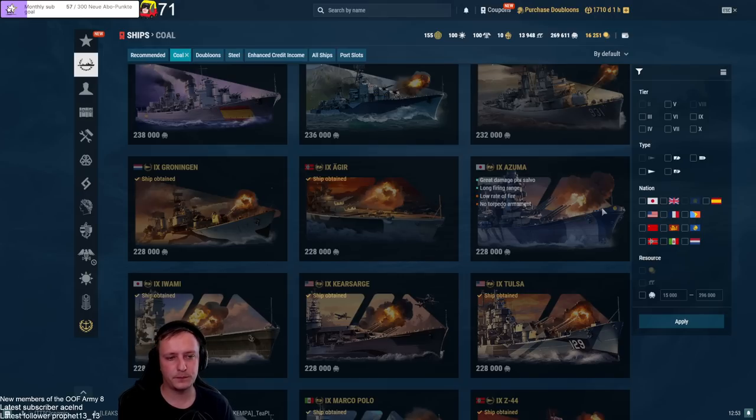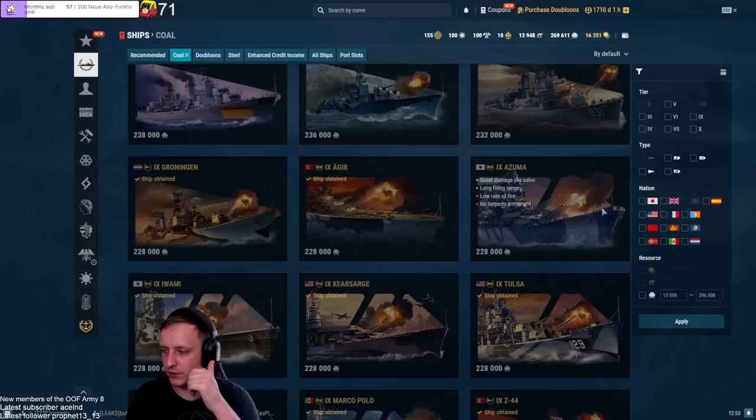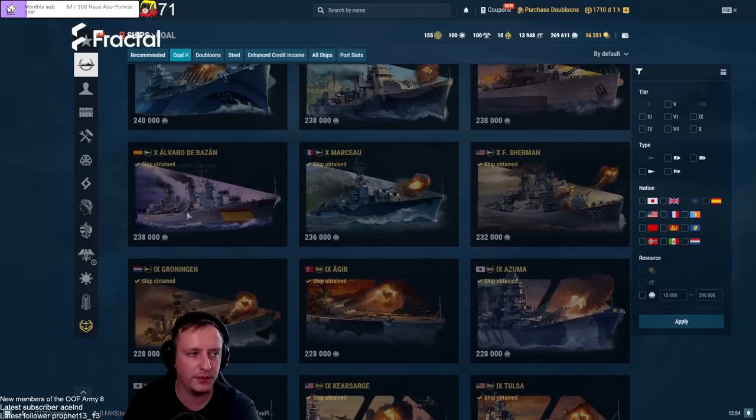Correction: Mecklenburg has 305 mm guns so it cannot overmatch Azuma either. Everything that is 406 mm will smash Azuma, while for Yoshino the threshold is 431 mm. Azuma is just a massive floating citadel that also gives up torpedoes and Yoshino's accuracy. It's super easy to punish from every angle. Under no circumstance a good ship — probably the worst coal investment in my opinion. Not recommended at all.